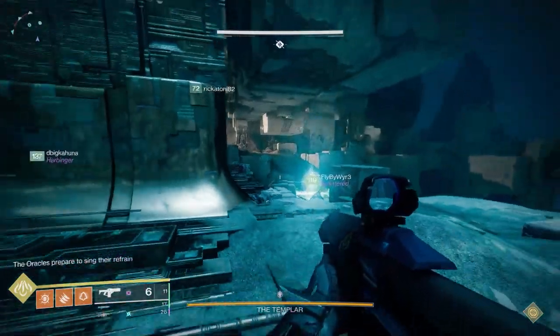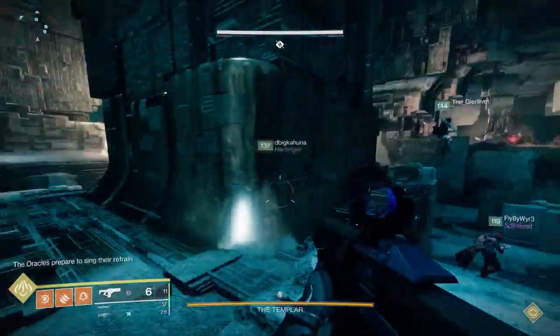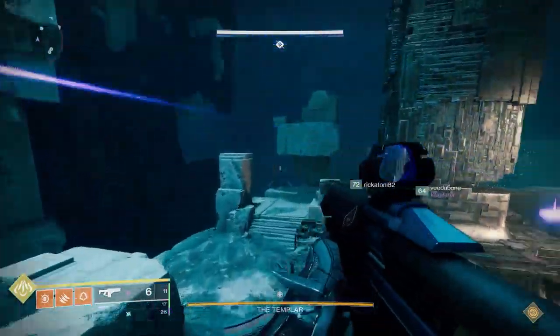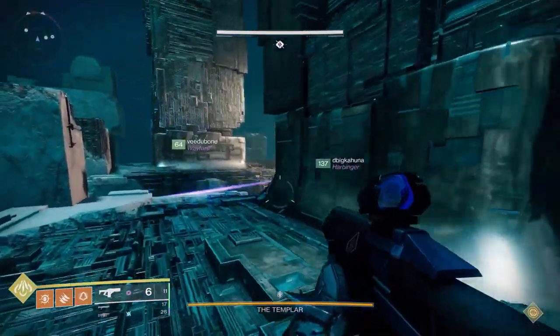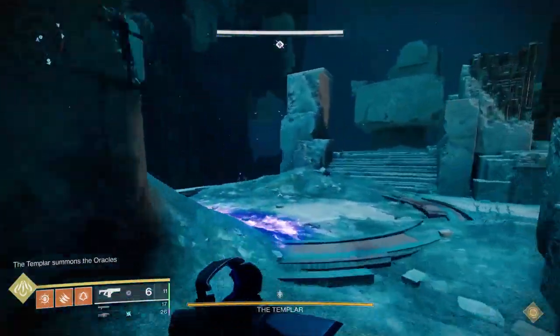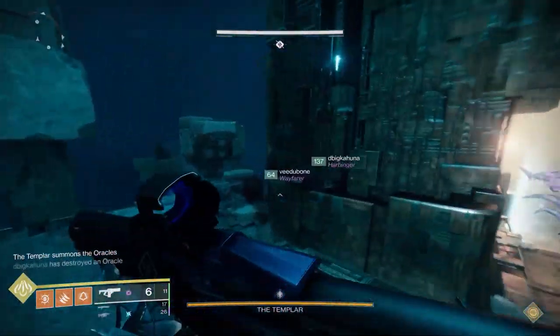What I would do is try to, as quickly as possible, get towards the center — potentially back to the area I started at — so you can see the other two teleport locations. You need to do that really quickly so you can continue with this challenge. Obviously, to do this, you need a fireteam that can take the Templar down as quickly as possible.